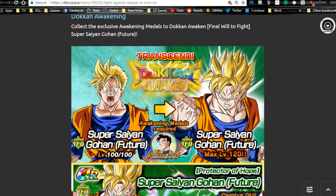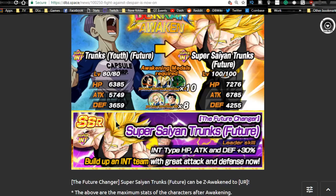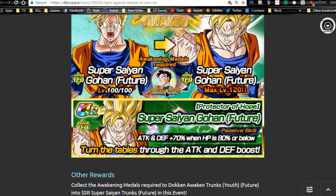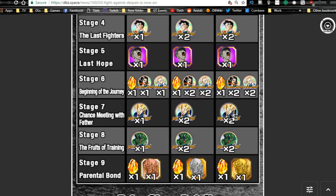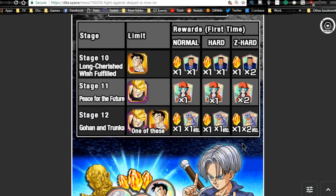When he Dokkan awakens a second time he will get supreme damage, making him a really good free-to-play unit. You can also Dokkan awaken Future Gohan if you summoned him — he is a summonable unit and Dokkan awakens with his own medals from the Fight Against Despair event. The Gohan medals are from stage four, the android medals from stage six, and Vegeta medals from stage seven.